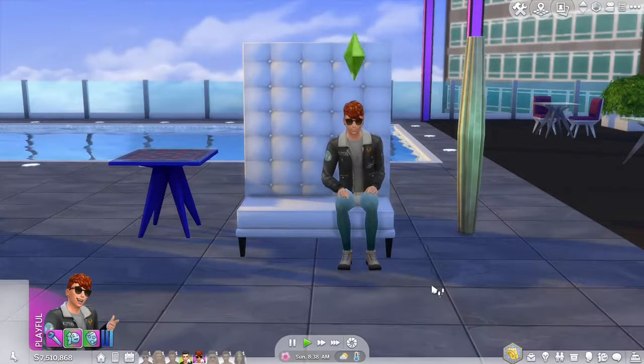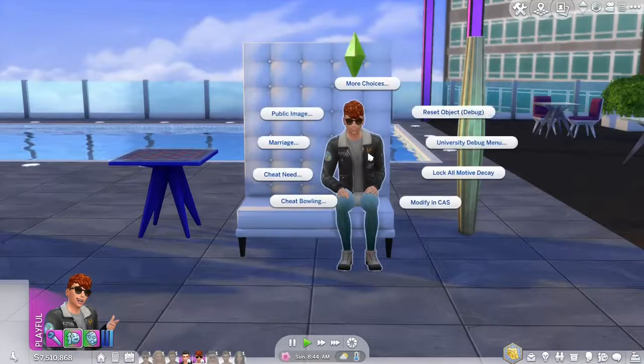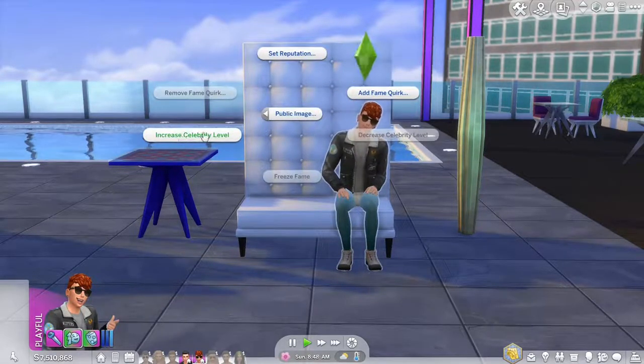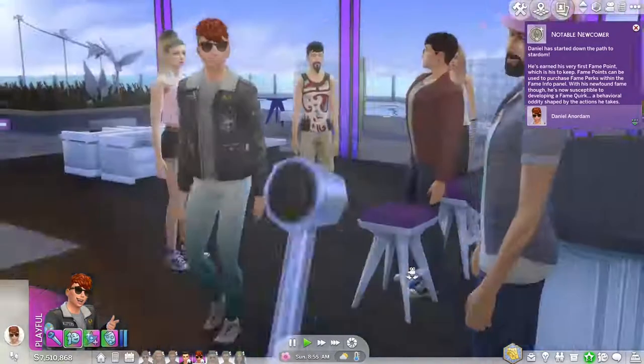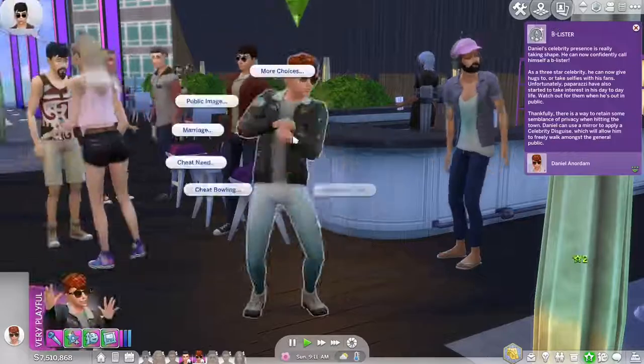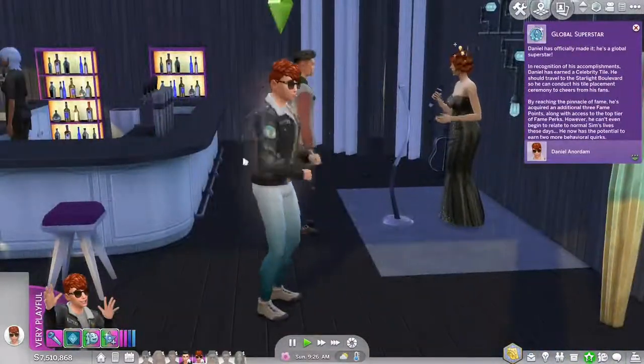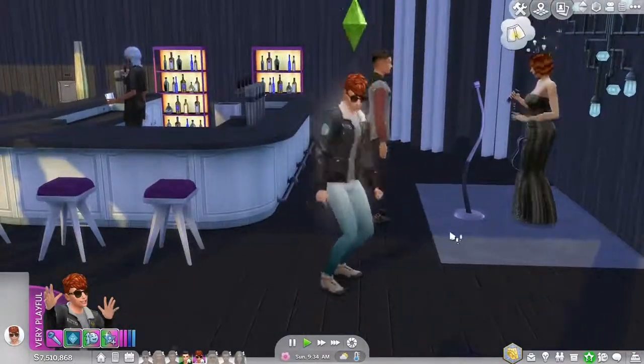Hold the Shift key on the keyboard, then click the specific sim that you want to be a celebrity. Then click the Public Image button, then click the Increase Celebrity Level button. You can now turn any sim from Notable Newcomer to Rising Star, to B-Lister, to Proper Celebrity, all the way up to Global Superstar.